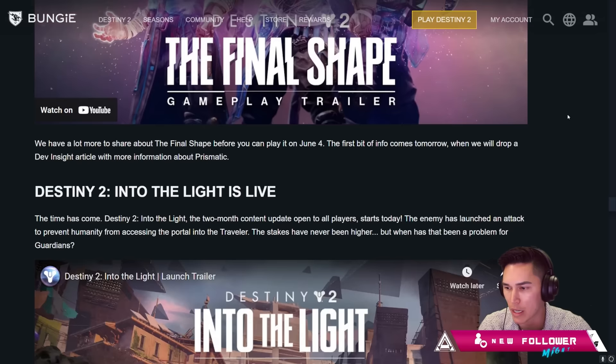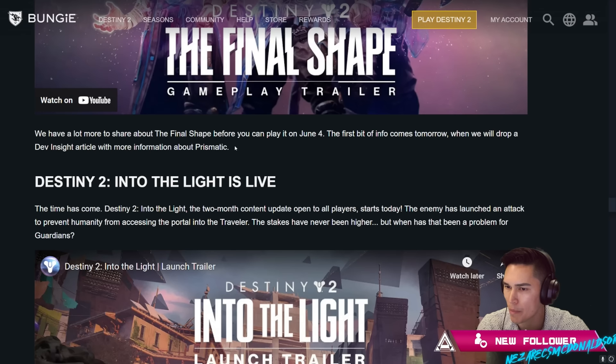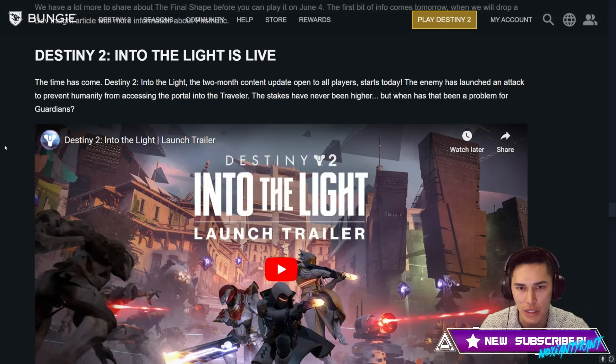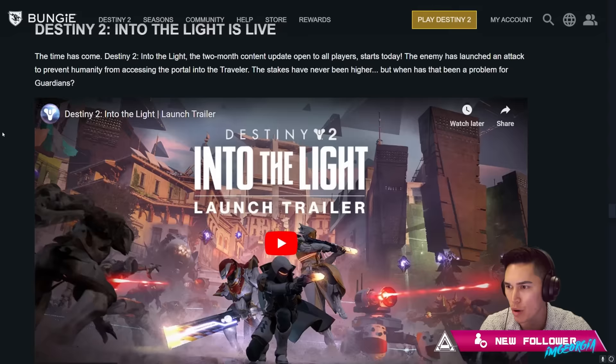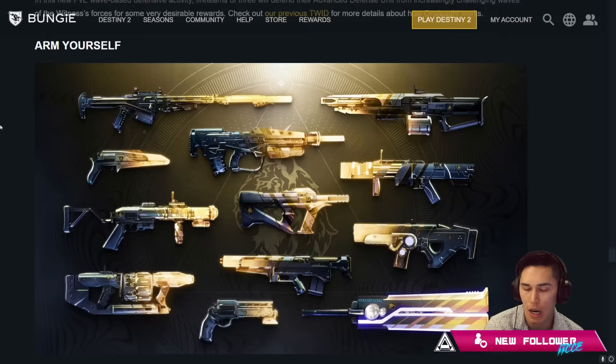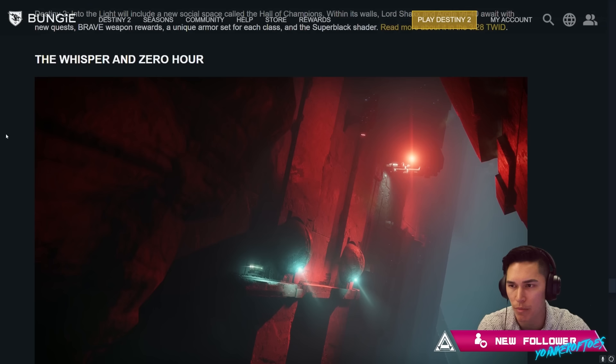We have a lot more to share about the Final Shape before you can play it on June the 4th. The first bit of information comes tomorrow when we'll drop a deep dive article with more information about Prismatic. Destiny 2 Into the Light is live — a two-month content update open to all players. This includes all our old weapons from the vault: Falling Guillotine has come back, Edge Transit, Mountaintops — some of them are best in class. Whisper and Zero Hour missions have also made a return. It's Whisper this week; Zero Hour will be a month from today.